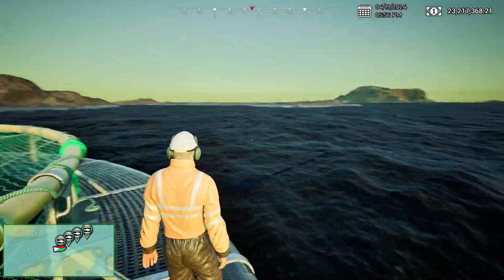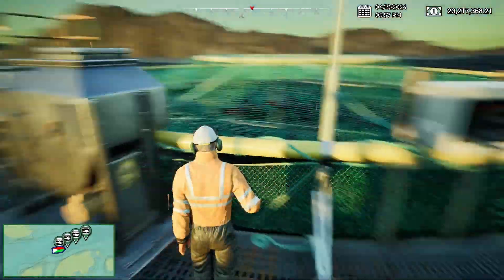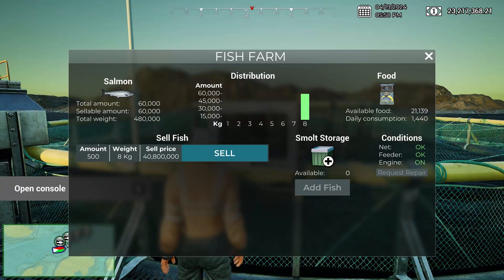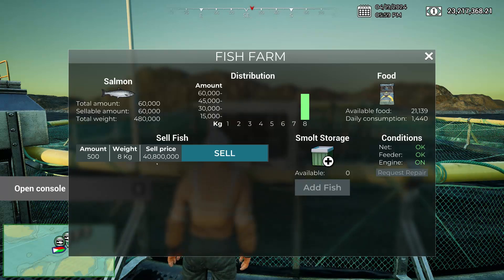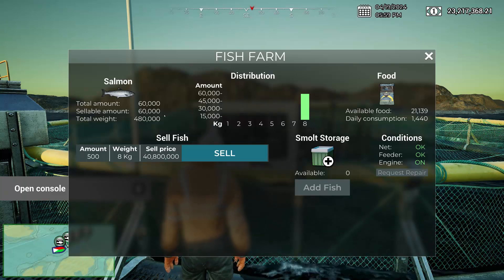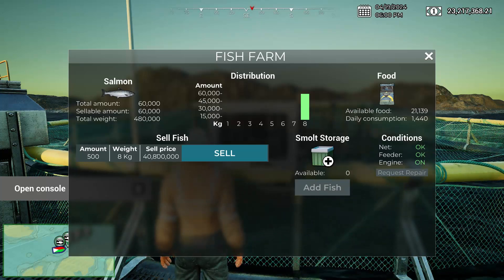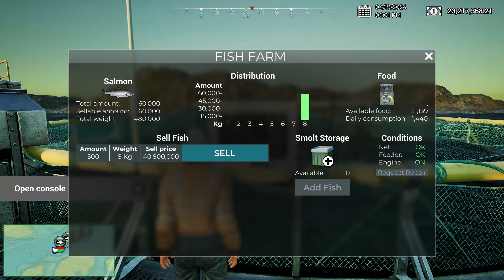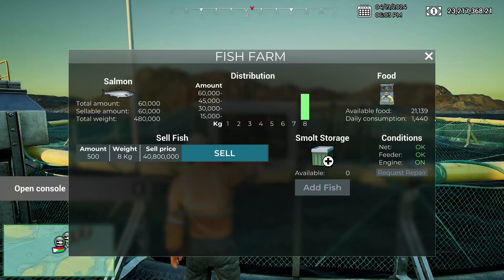It is currently the 19th of April and we are at one of our fish farms. We have these four up in a line here, and I went to check to see how big they are and they're all size 8, so we can sell all of them. It looks like it's 500 times 8 which gives us the 40,000 something. We have 60,000 sellable fish with a total weight of 480,000 kilos. We have 20,000 food available — 1,440 is the highest amount they consume per day.